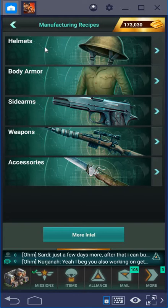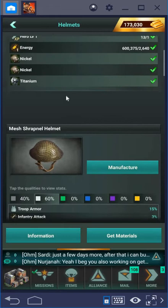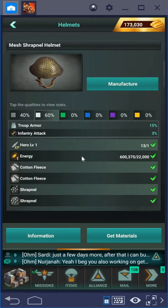You have five different categories of gear: helmets, body armor, sidearms, weapons, and accessories. You can see a list of what is available in each of these categories. I'm going to scroll down to one that's a little bit more interesting than the first one.